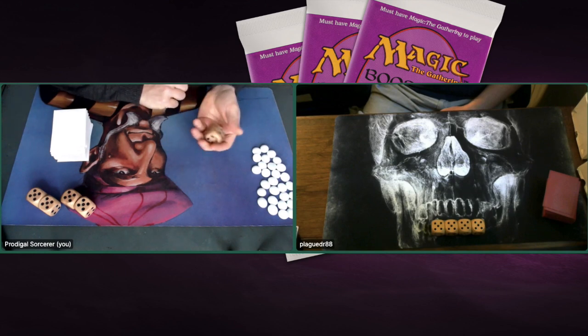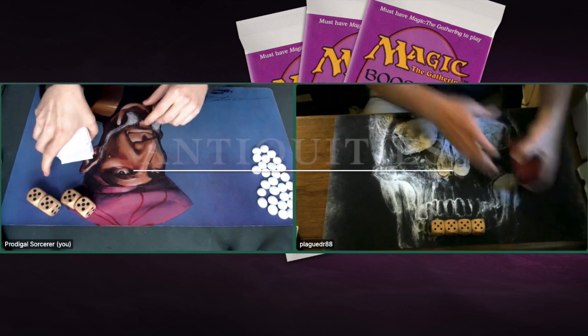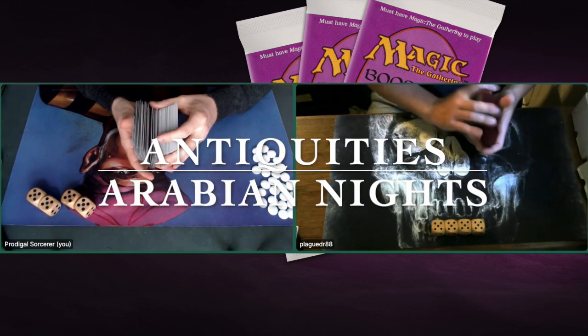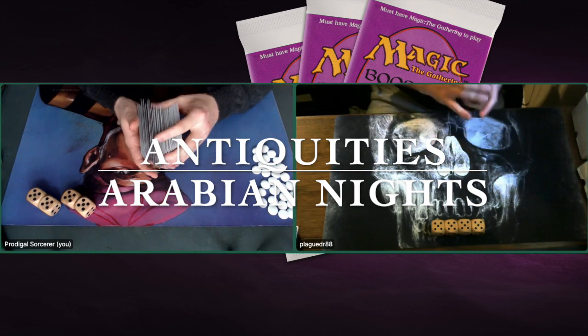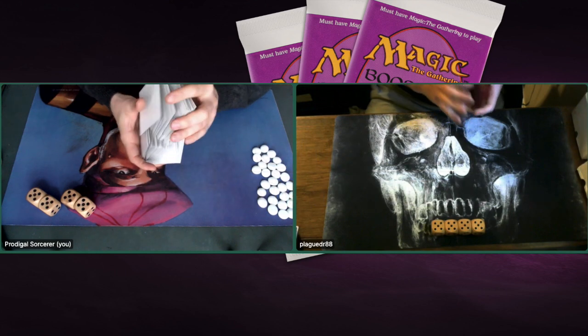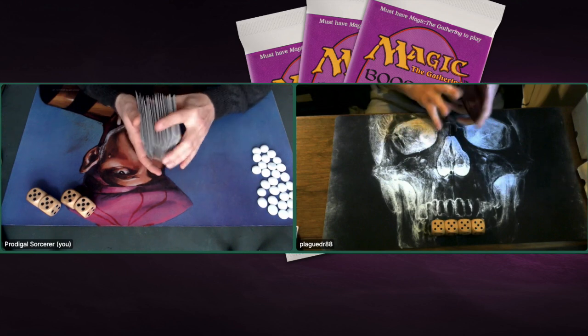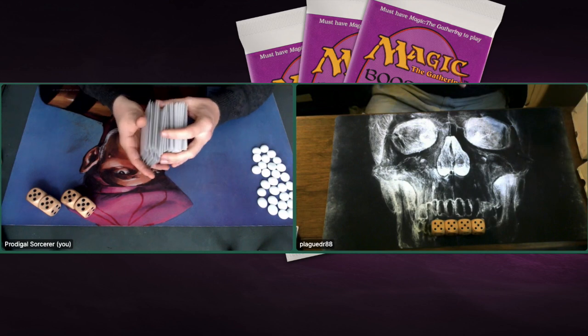It is going to be a clash of expansions. I'm playing with a complete Antiquities deck and my opponent Plague Doctor is playing with a complete Arabian Nights deck. So these are two expansions that are going to battle each other. I'm playing with Tron and Whites. All my cards are Antiquities except for the Basic Lands. My opponent is playing with a complete Arabian Nights deck — it's blue, red, and green — and all his cards are Arabian Nights except for the Basic Lands.